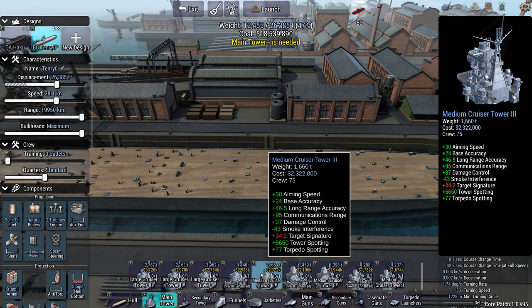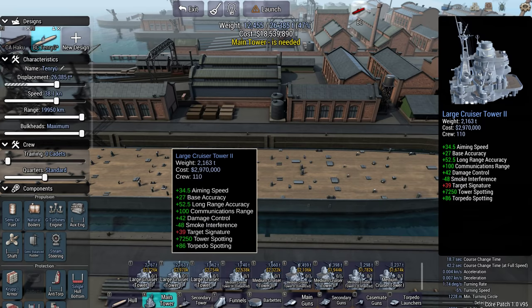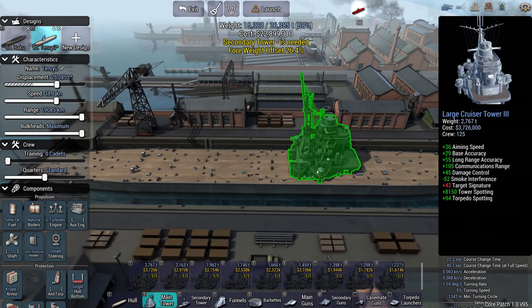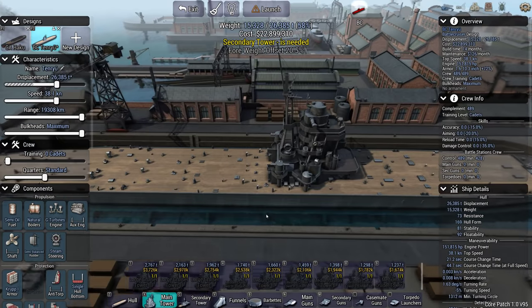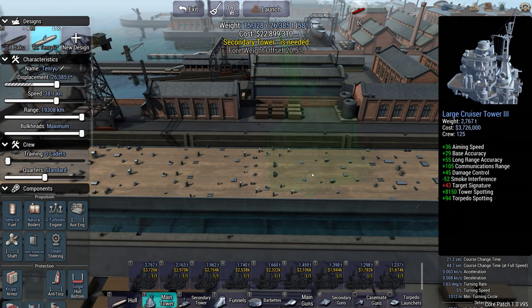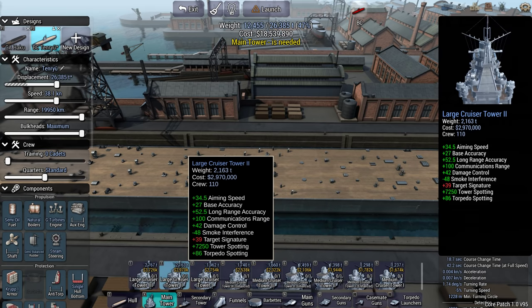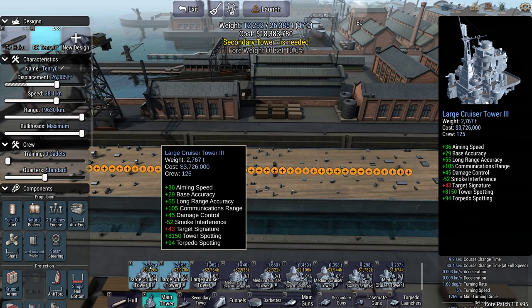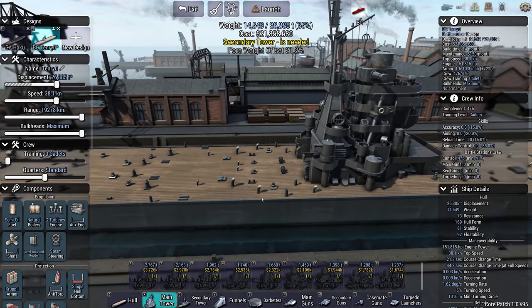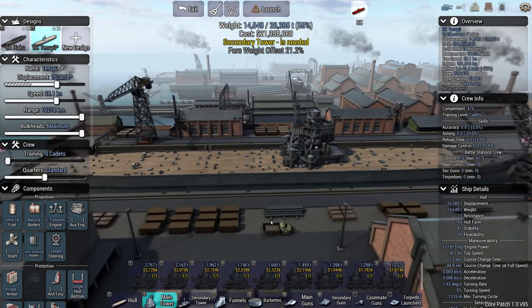Stat-wise, they're all pretty much of a muchness. Let's just go with the good one for now. I'm not entirely sure, but they have — actually no, that's too much. I'm going to go for the second best one, because it's 600 tons lighter, and saving 600 tons for a couple of points of base accuracy — I think that's all right.